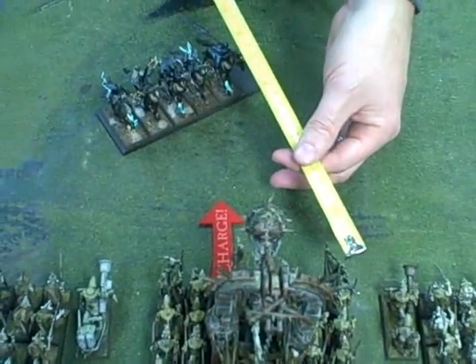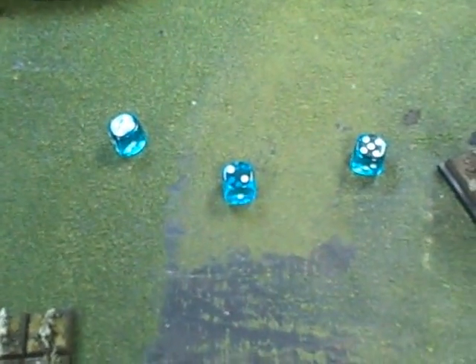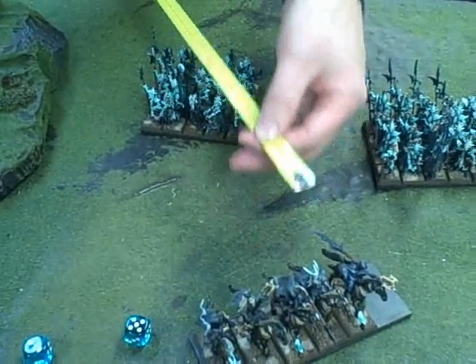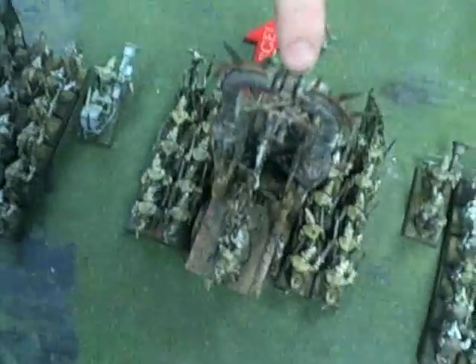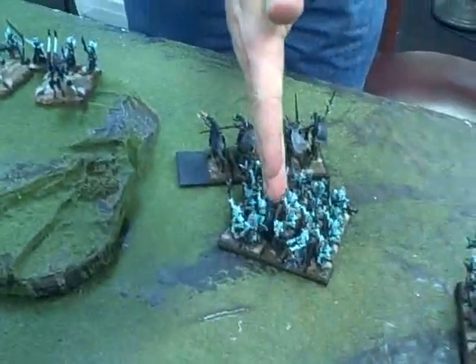It's about a seven-and-a-half to eight inch charge. My charge reaction here is to flee. I take 3d6 because these guys move seven inches or more — six inches or less you roll two dice. They flee 12 inches, so they're going to end up passing through this unit of Blackguard. We take the center of the fleeing unit, that forms a perfect line, and that's the line these guys have to follow.